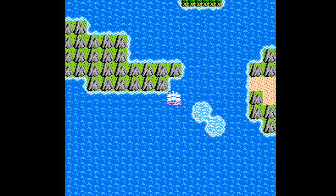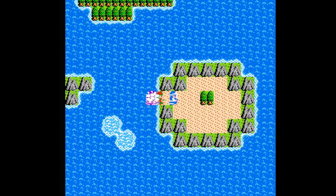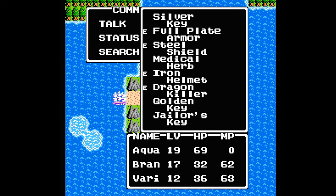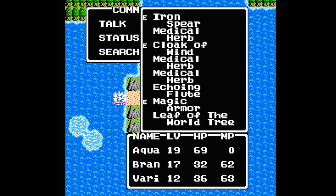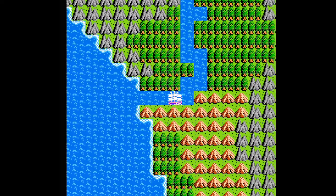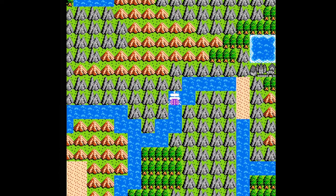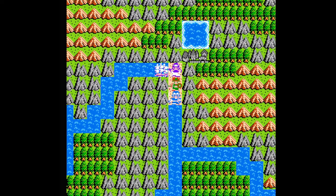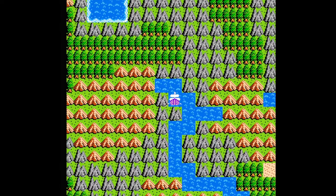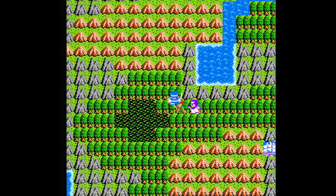Get back on your ship and continue heading west, following the mountainous coastline until you reach a river. The fork on the left leads nowhere useful, but the one on the right takes you within reach of the town of Toon — your target. However, you can't reach it from there, so instead continue following the coastline to the next river, which leads to land. From there, you have to walk the rest of the way to Toon — head west a little more until you reach the swamp.